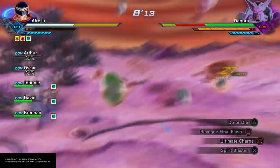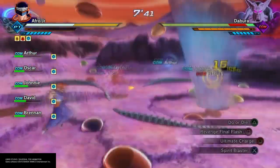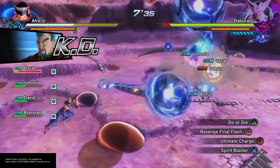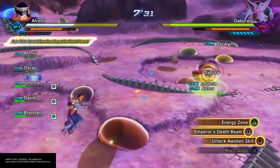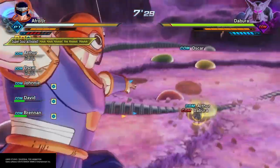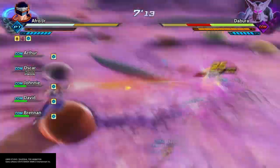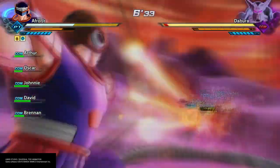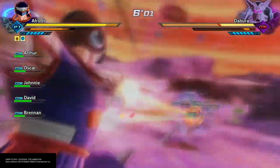Same thing with Dabora — same deal. I forgot to mention, these characters also have that Ultra Instinct dodge ability that some of the other expert mission bosses have had, so be aware of that. As you see right there, he's going to throw out the blue orbs and he hits me even though I'm nowhere close to him — not a big deal. We're just going to keep hitting off the Emperor's Death Beams. Use Do or Die — you've got to make sure you're healing your people, because they are going to die constantly even while you're healing them.